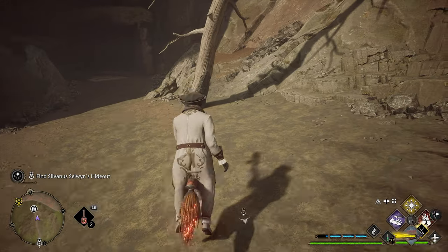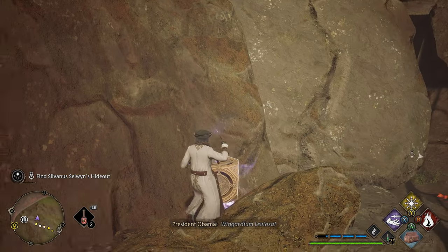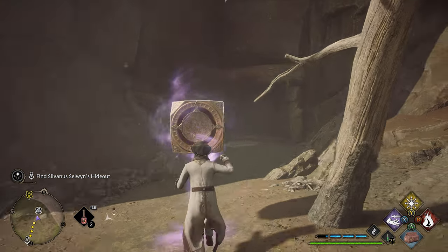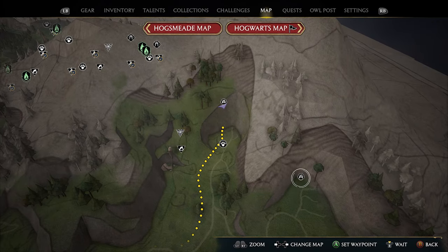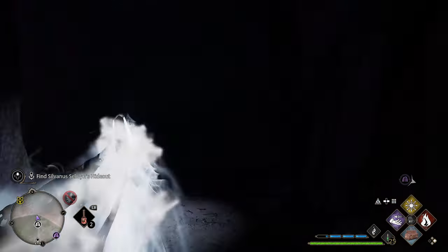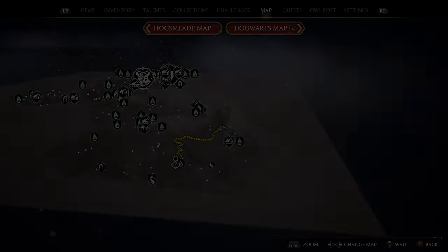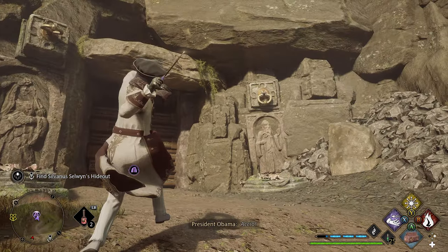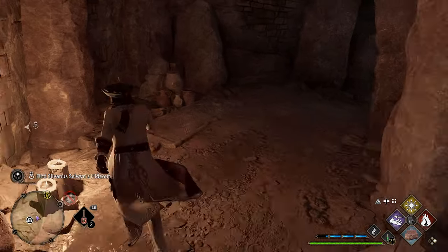All right, we're over here in the deep corner — another treasure vault. Accio — Wingardium Leviosa. That works. This is where we are — the literal deep corner — and then we're going to go back over to town. I didn't even know this was here; I just seen it on the map pop up. Green. Let's remove those vines — Accio, pull that, pull that. And the last treasure vault of Cragcroft.